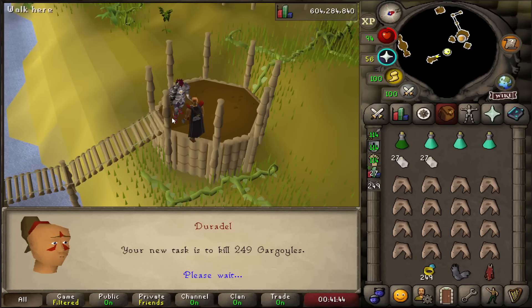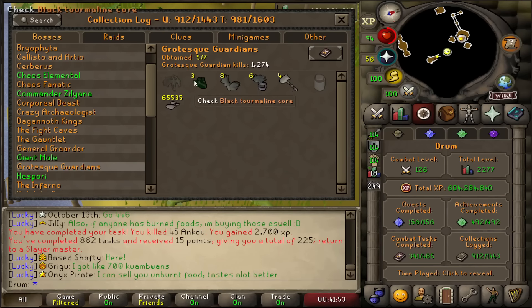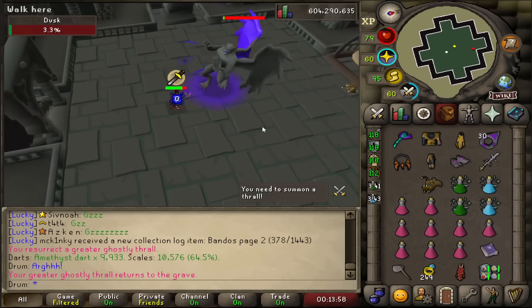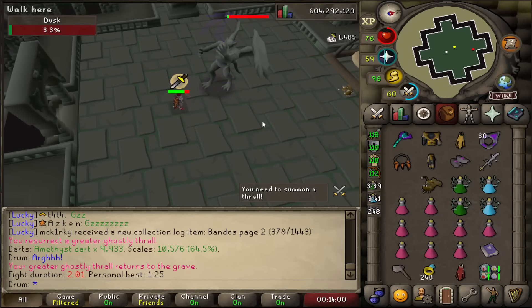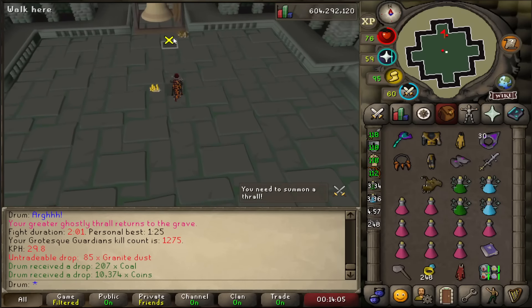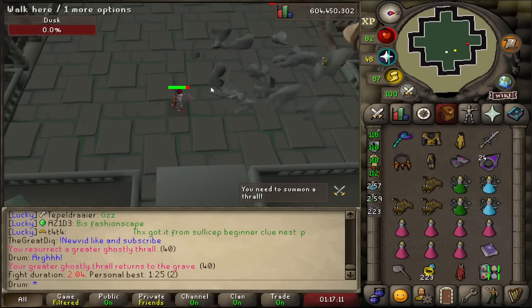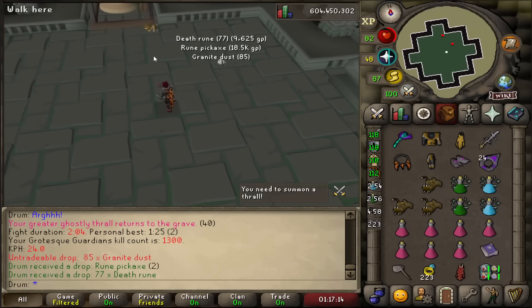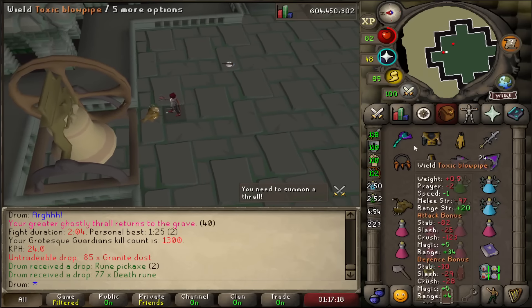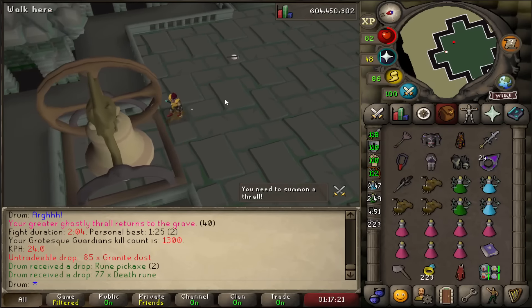Here's the collection log for GGs, starting off at 1,274 KC, missing the pet and the jar. I do hope I get the jar first before the pet, but given that the jar is much more rare, it's probably not gonna happen. Imagine GGs pet at this KC — that'd be amazing. I would love that. No luck though. First milestone of the task — we are at 1,300 KC. This is a pet that I really truly hope I spoon. I love the pet, not so much the boss.